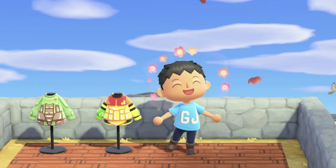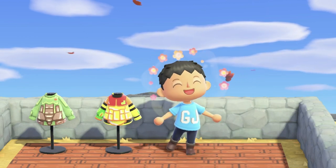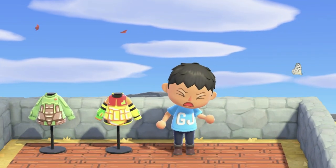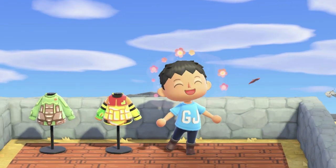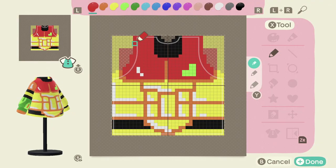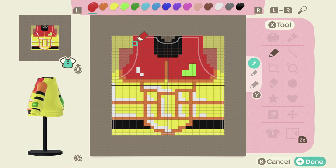So the second outfit is Samus from Metroid, but my stupid self didn't press the record button. But that's fine — I'll still show you how it looks in the design app, and I'll also design the back for you guys so you can look at the back and get some design video as well.